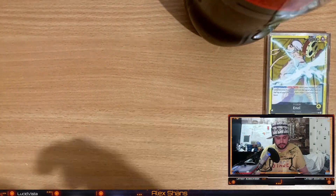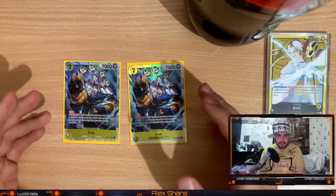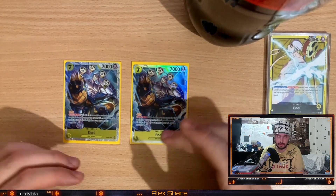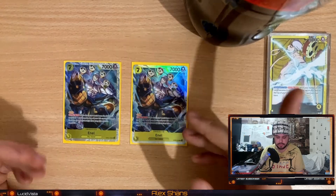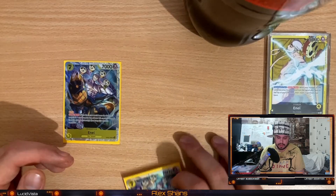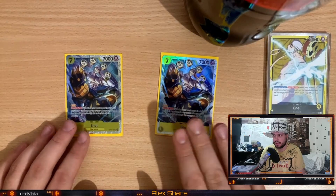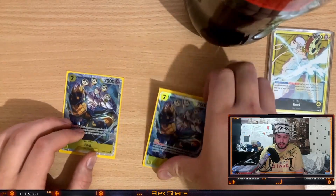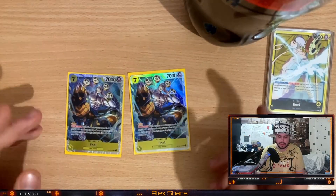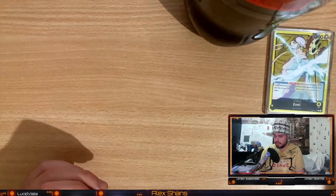The other two 7k costs I play are 2 NL. NL is kind of busted in the Sakazuki matchup because when you play it, it has protection. If they don't have a Luffy on the field, you can trash one of your life and it stays alive. Even if they bounce it, even if they KO it — if it leaves the field by any means whatsoever, you can use the effect and simply keep it alive. It's a rush unit and it's a 7k body. If they try to deal with it, it's going to cost them a lot of cards. Two is more than enough.